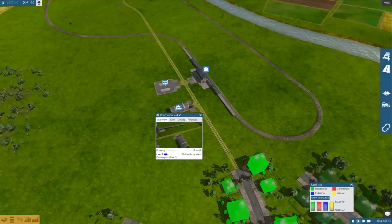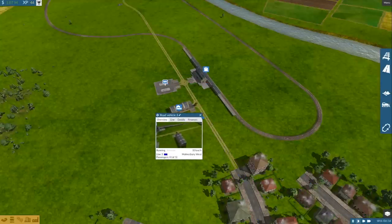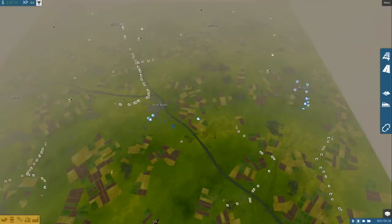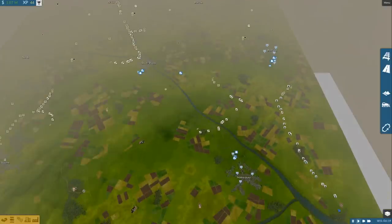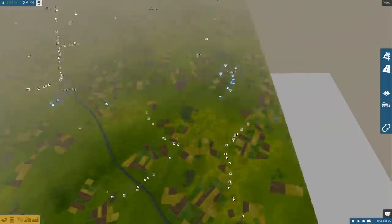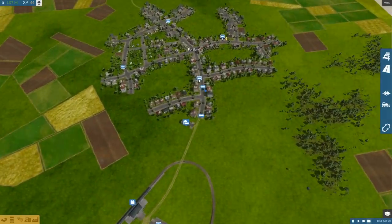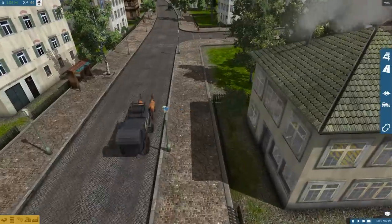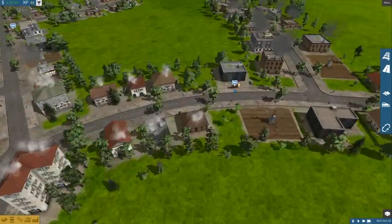Over here, let's buy two more stagecoaches. We'll set them all to line number three and they'll just gradually do their thing. Now that we have a few vehicles, I'll set up the last town — South Shields — shortly. For now, we can fast forward through the game and let the network do its thing. As you can see, the little buses are being dispatched and starting to head towards the different stops along the way.